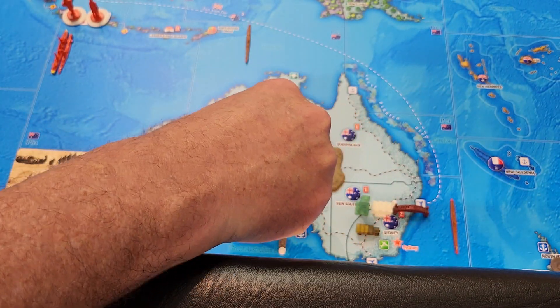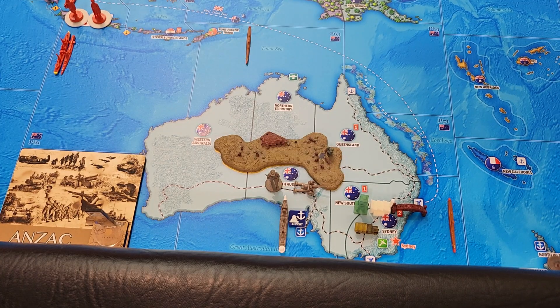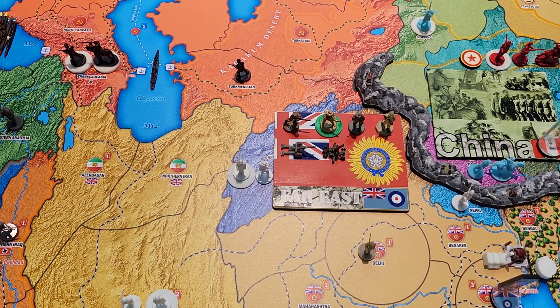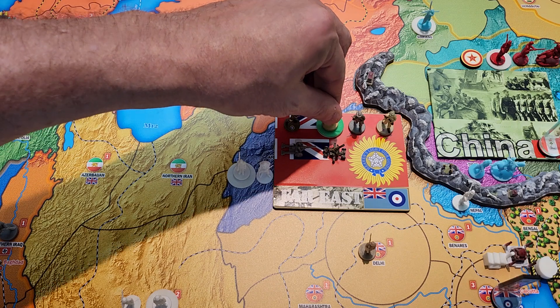Now place units. This Anzac militia will get upgraded to an infantry. Anzac will collect three, but they saved one, so they'll end the turn with four. Placement of units for FEC: they have an infantry, and they start the fortification in Calcutta. That gives five FEC infantry. They also saved one, collect five, so they'll end the turn with six.